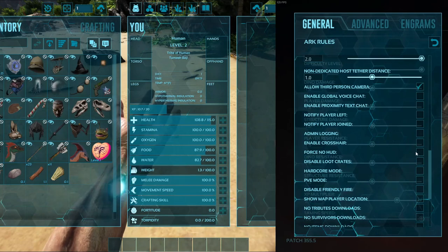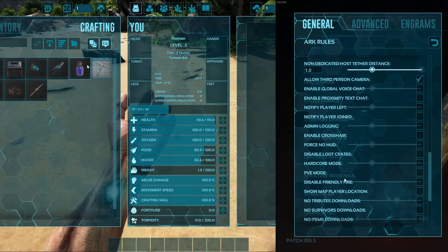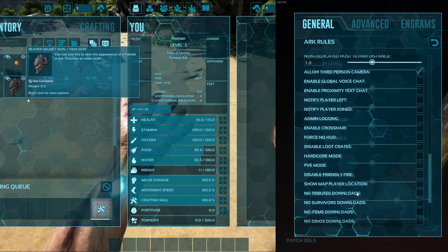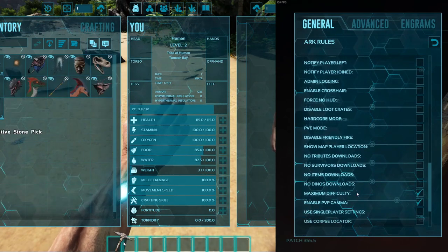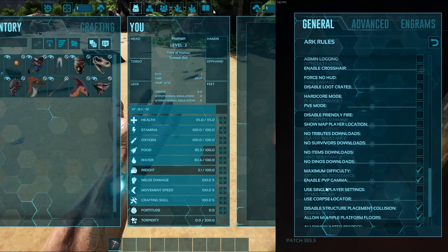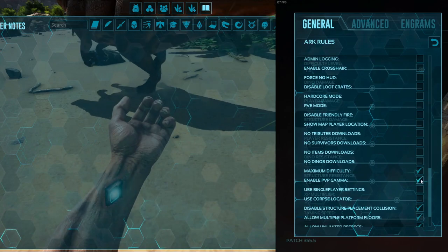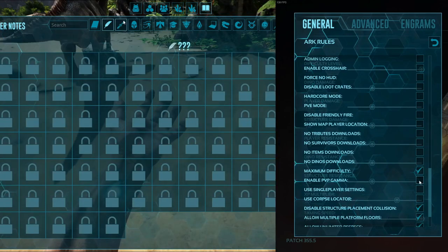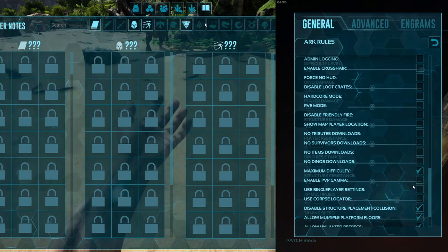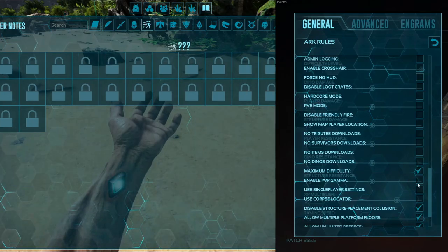If you want to go through and enable crosshair and enable show player location on the map, you can — I just don't do that personally. Make sure you do have single player settings turned off. Make sure you have maximum difficulty selected. And enable PVP gamma — make sure that is turned off. I forgot to do that. This is just so the night vision goggles are better, but if you don't plan on using that, go ahead and leave this on.